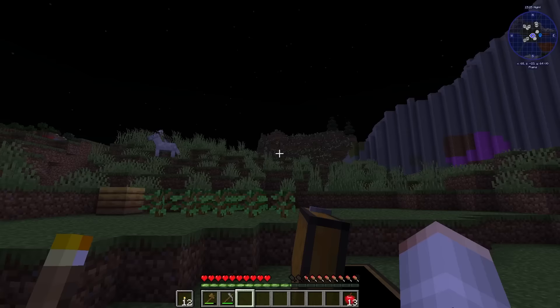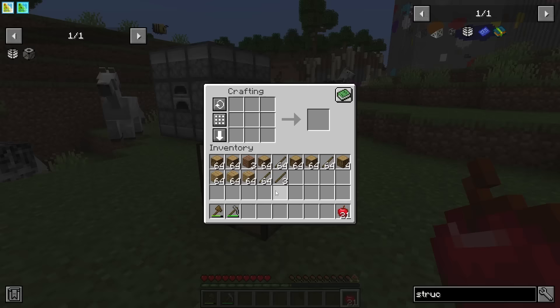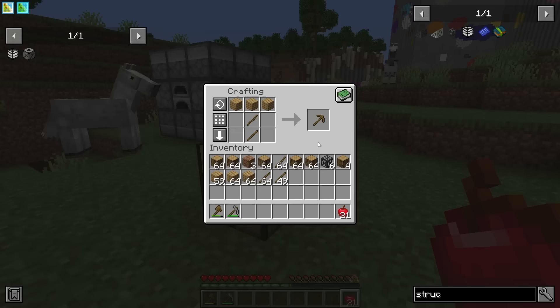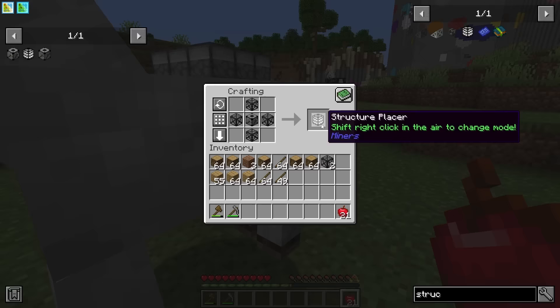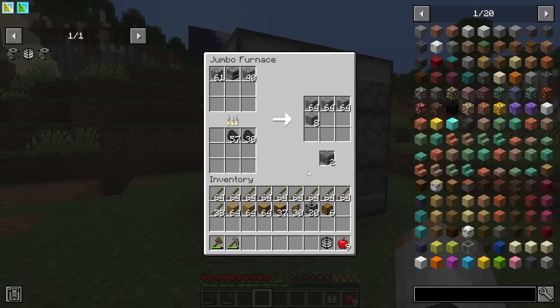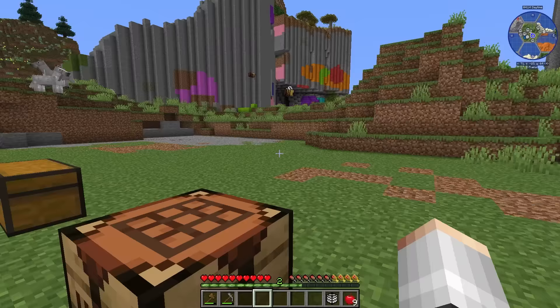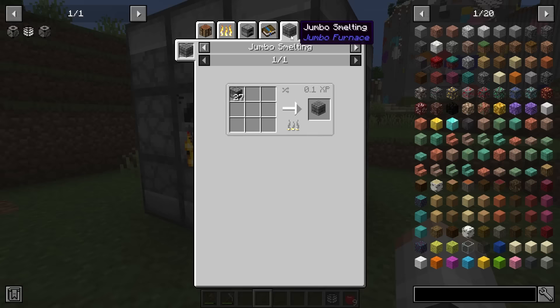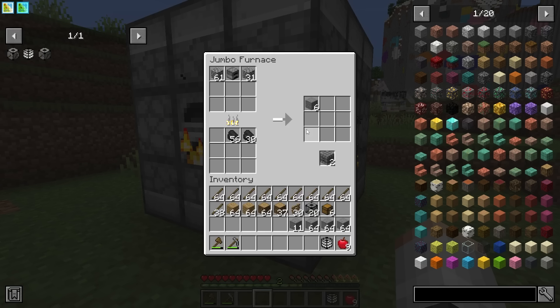After getting more logs, we can use sticks and planks to make a tier 1 support frame, a wooden pickaxe, and our first of many miners — though this one we'll use to make a structure placer. After clearing some space and smelting stone, if you smelt down 27 furnaces you get a jumbo furnace item which can be placed into the upgrade slot — two of these let us smelt 3 items at a time.